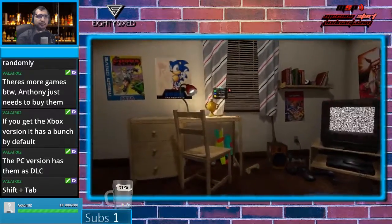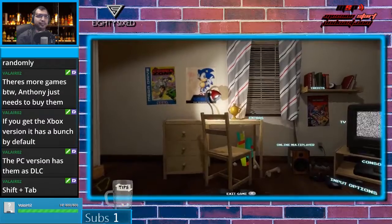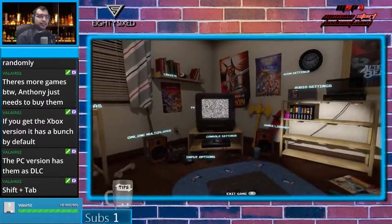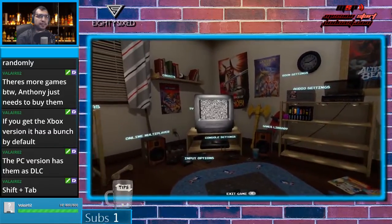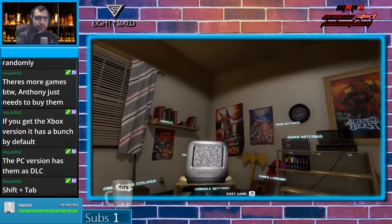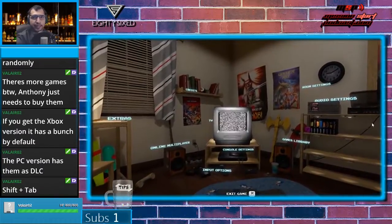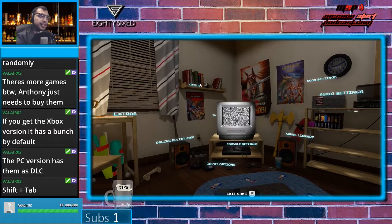Let's check out the edge case. Challenges, leaderboards. The PC version has them as DLC. Ship tab. Let's see. I have to shift tab to do it. You can't see this, though. How much are the games, just out of curiosity?